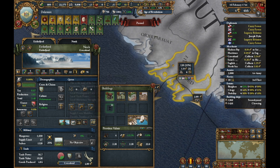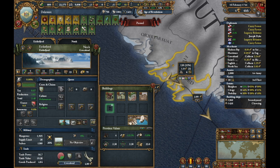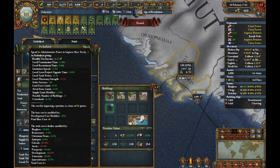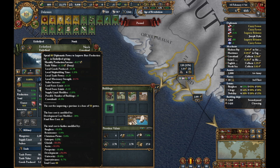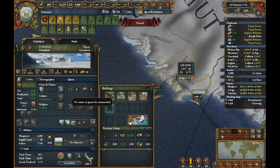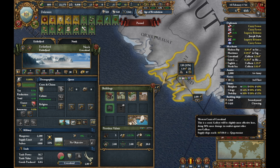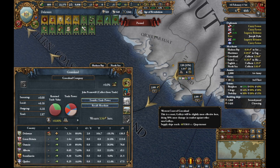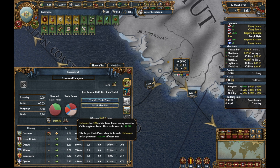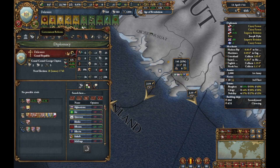Maximum monarch points — okay, that's going to be easy. Counting up: one, two, four... okay, 27, 30. We're at 30 now. We're at 32.